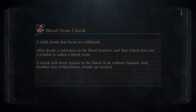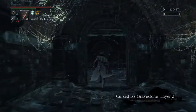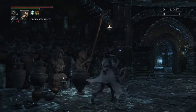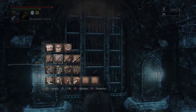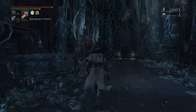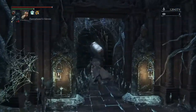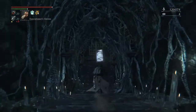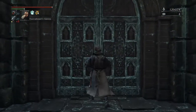Be careful of those little slug things because they can cause frenzy if they bite you — usually not too dangerous but they have killed me. In the third layer we finally get to Amygdala. This is about a 10-minute farm. Some really good weapons you can use: Ludwig's holy blade is a really good option but I chose to use the Kirk hammer. I find the Kirk hammer is a really fun weapon to use, especially against Amygdala.